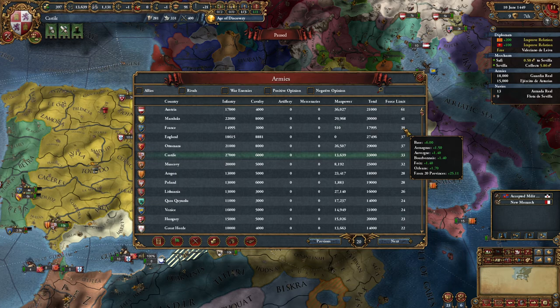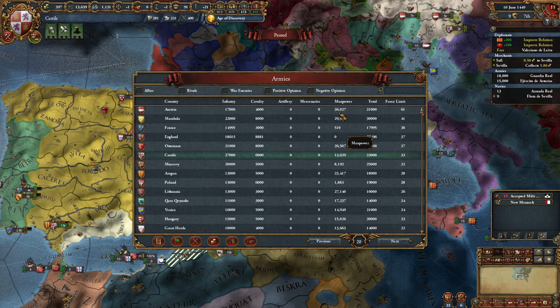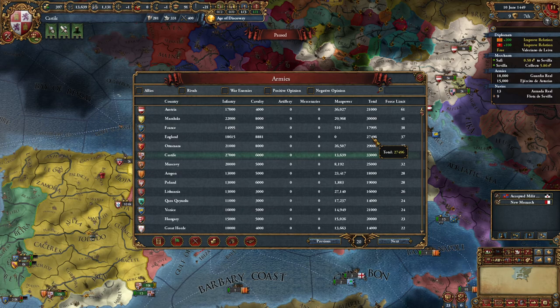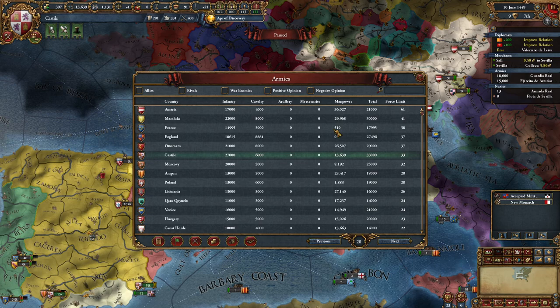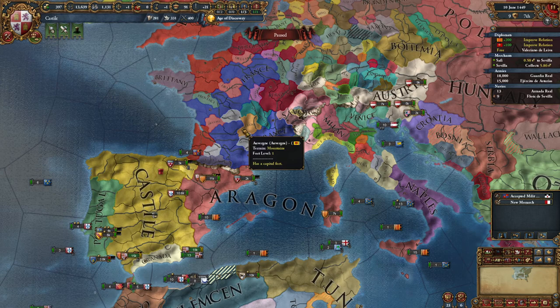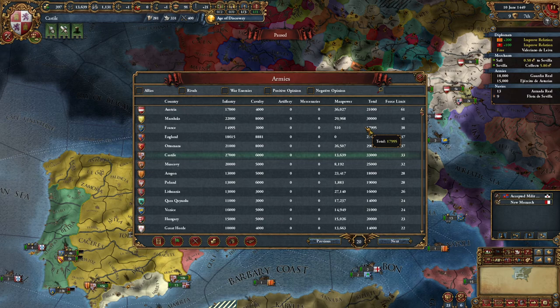Our rival France could make 38,000 but they only have 18,000 troops and almost no manpower - only 510 - because they had a battle with England. England also has no manpower but a bigger standing army. These nations need to recover a couple of years. If I was bordering France now, this would be a good moment to go to war because they are weak. The AI does the same to you - when you are weak the AI is more likely to attack.